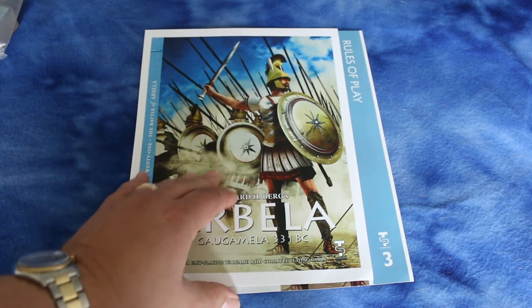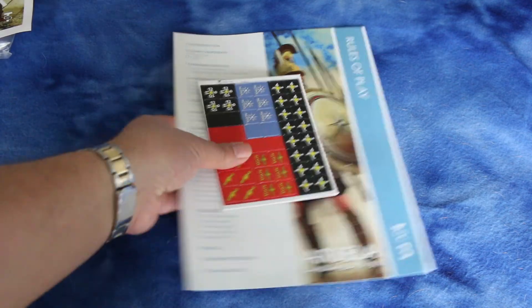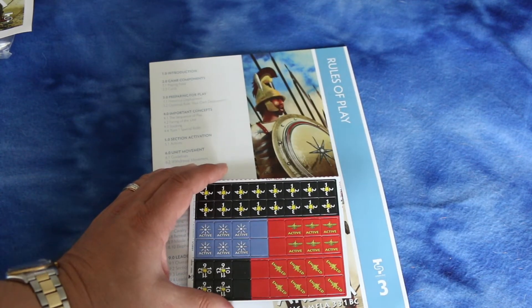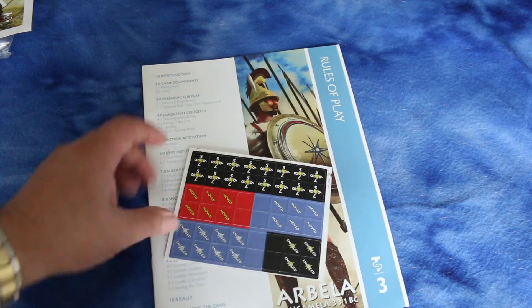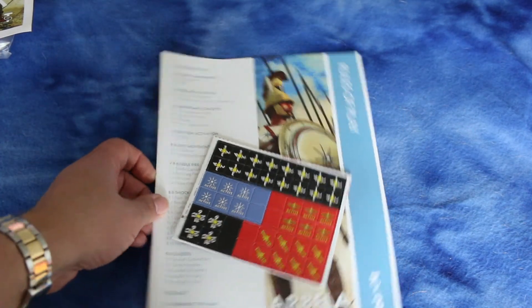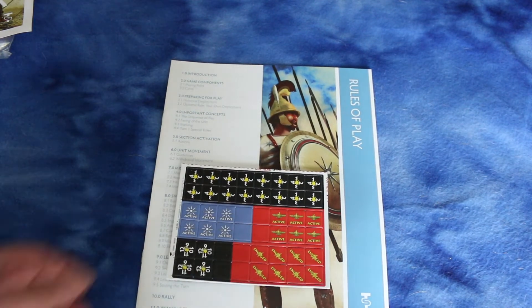Here's the cover sheet — the artwork looks great. There's not many counters, not many at all. Looks like they're all just informational counters. They're pretty thick, double-sided. For informational counters, they look fine. Generally informational counters don't need stellar artwork.